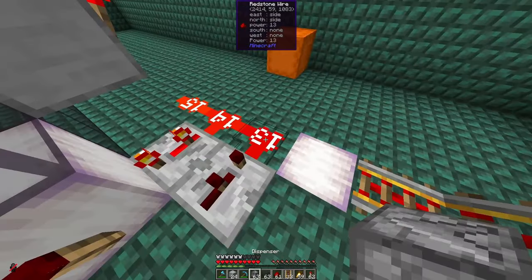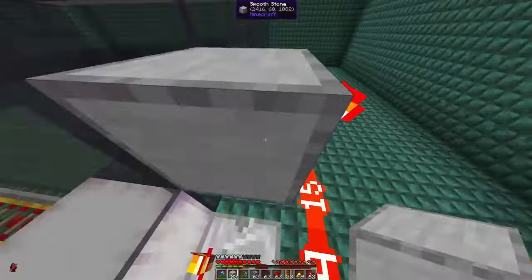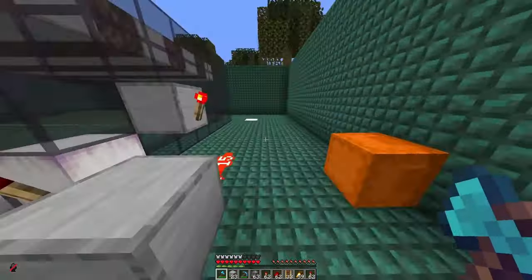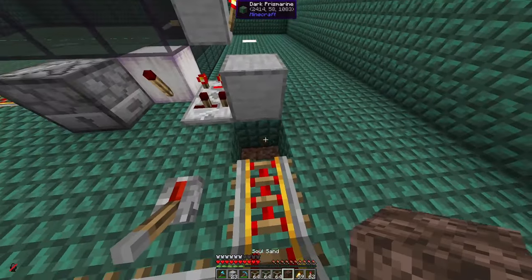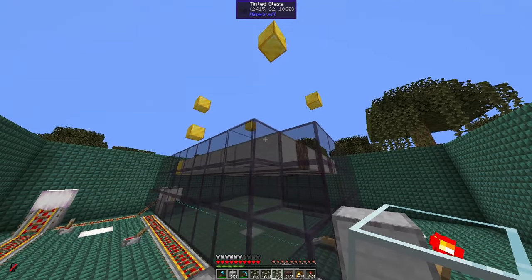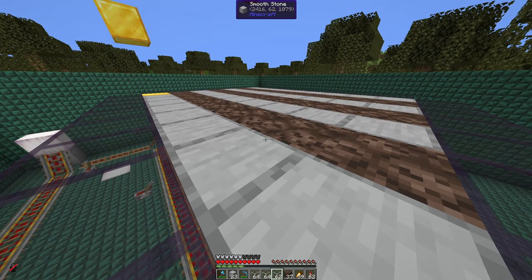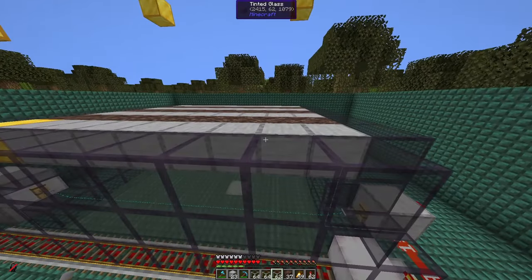We need the water elevator to be surrounded here, but we can use a solid block — it will work just the same. Now let's build the water elevator. For the water elevator, we'll need one piece of soul sand here. Then we just build up glass. You need to take note of the Y level of the lowest spawning platforms — in this case it's Y equals 62. You can also see it in the F3 screen if you don't use any mods.